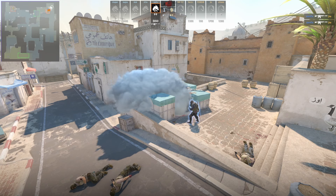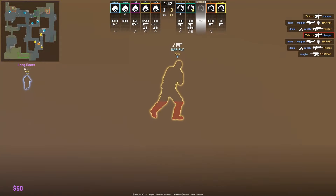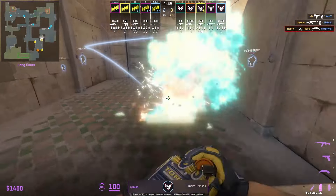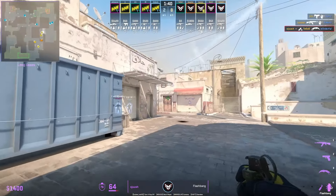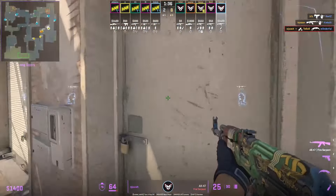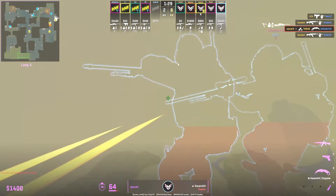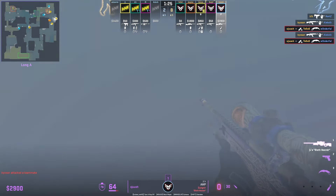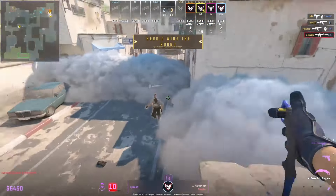Unfortunately for Liquid, it came down to a 1v1 which they lost, and Kinder dies early on. After that the POV ends. This round, Heroic also runs the same tactic but on a gun round — this is shush's POV, showing what Kinder would do as the entry fragger. If you want to see how they run it on the buy round, you can download the demo and watch it yourself.